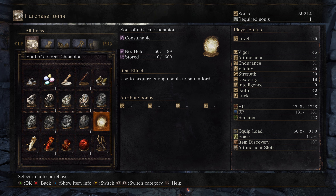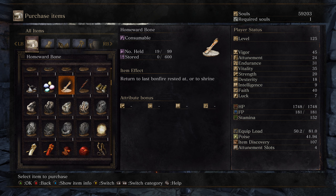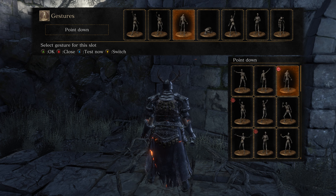It just makes it really easy to get a character up and running. And you can see here too, you can buy Soul of a Great Champion. You might think, well, if I can buy everything, why do I want Souls of a Great Champion? Well, they actually come in really handy when you're down in Firelink and you're trying to do quick stuff — you're upgrading things, you can just buy these here and then have them later for using. I love using this mod. So that was the point down.